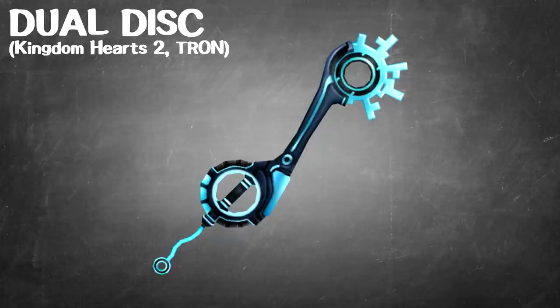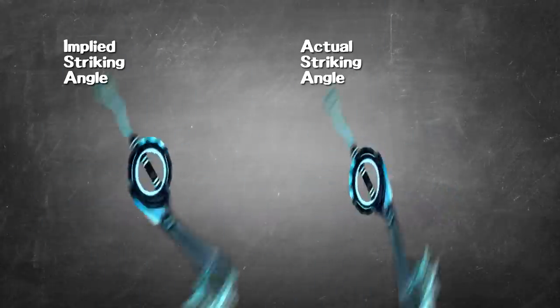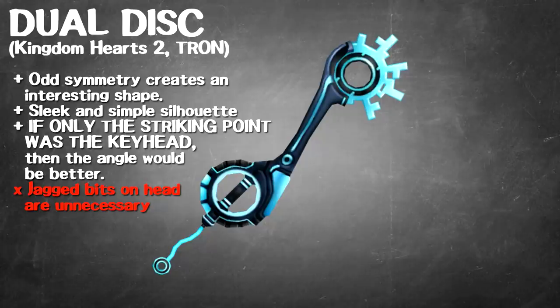We are looking at the Dual Disc from Kingdom Hearts 2 — the Tron-inspired Keyblade. I don't mind it visually. I am constantly reminded that you're striking with the back of the head, which means the weight is balanced to the side you're not swinging toward. But just looking at the weapon, I think it's kind of fine — I like how the circular shapes balance each other out. I do wish the head of the Keyblade didn't have all these weird jagged Tetris shapes coming out of it, which might be overblown for the digitized Tron feel. But if it was just a smooth light disc edge as the striking head, I would enjoy it a little better. It's passable — not an eyesore, and it does feel like a Tron type of thing, so I'll give it a pass.